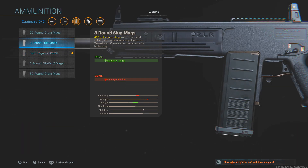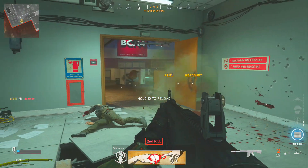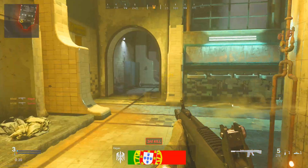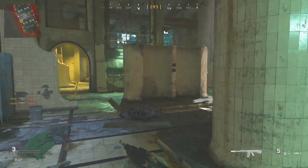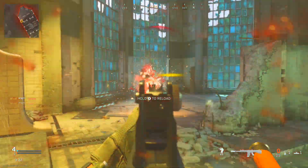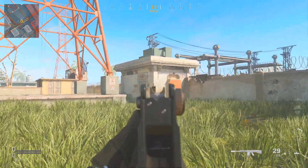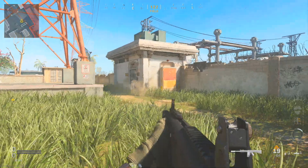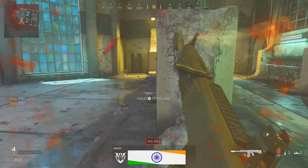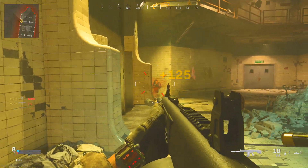I haven't checked out every single ammunition type yet. I did try the frag rounds in core multiplayer — they did do damage, seemed to one-hit people, and had quite good range. I imagine they'll be great either against players in Warzone or against vehicles. Then there's the 32-round drum mag where you can clear an entire room, and you've got eight-round dragon breath, which we've seen before. I'm going to make another video testing all the ammunition in Warzone.